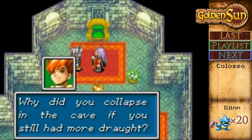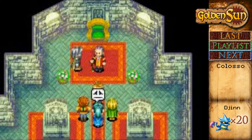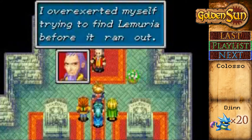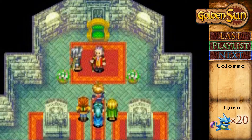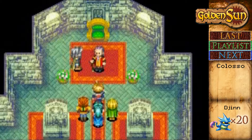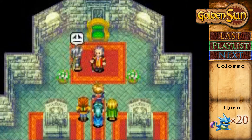Why did you collapse in the cave if you still had more? I've been rationing it, but this time I waited too long between drinks — trying to make it last longer. I overexerted myself trying to find Lemuria before it ran out. And your reason for calling us here has to do with this? Exactly — I wanted you to find it. I have not been able to locate it at sea, but perhaps by air. I built the Bobby Lighthouse to see if I could find Lemuria at sea.